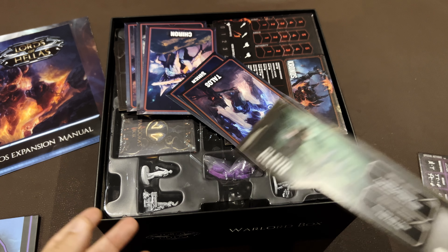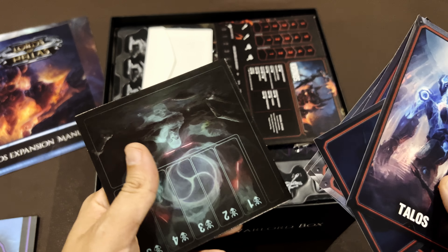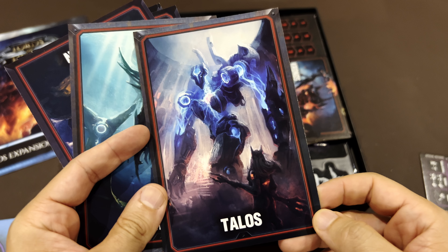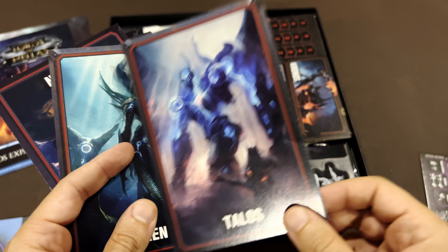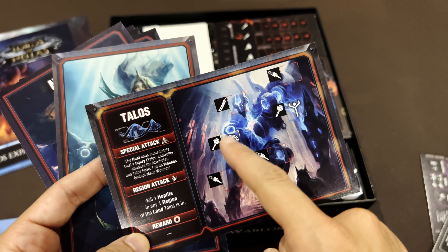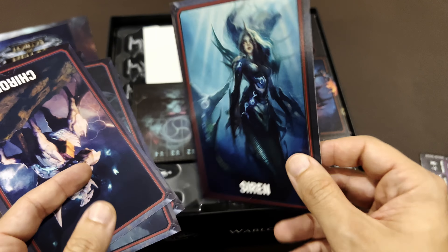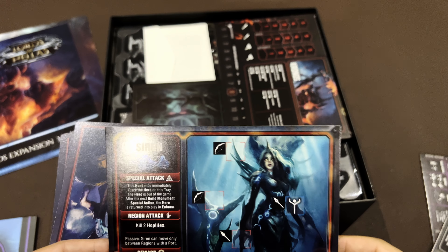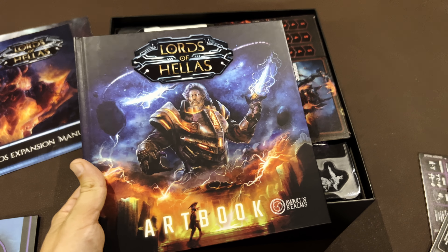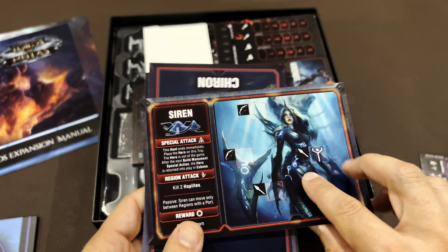The monsters we are going to face include Talos — wow, Klaeto is facing Talos, who looks like a tough electrical golem you hit on weak spots. Then there's a Siren, the mermaid we've seen in the previous video on the art book. For those who saw that video, many of these images we already saw there. So the Siren, and Chiron the centaur — one of the bad guys.